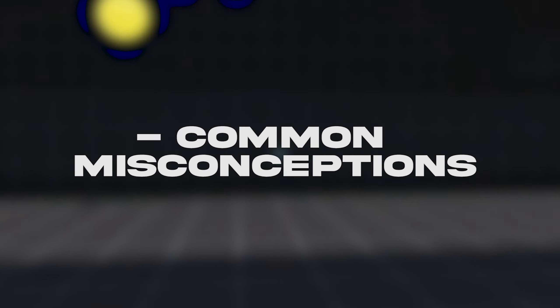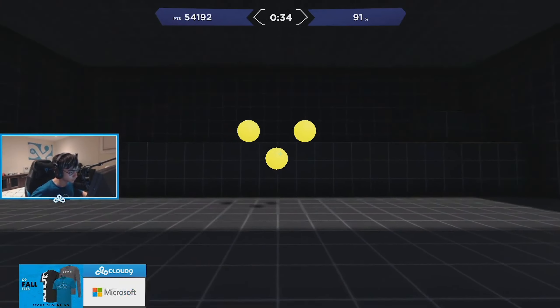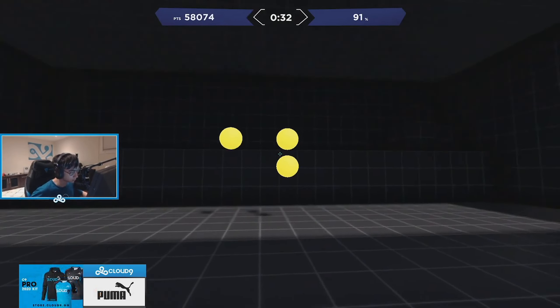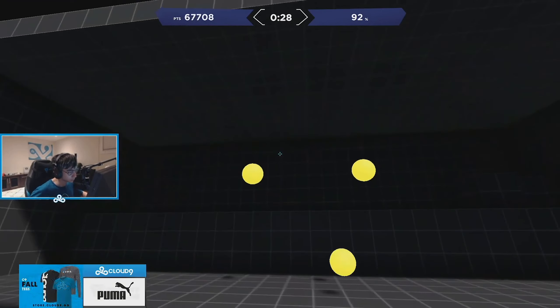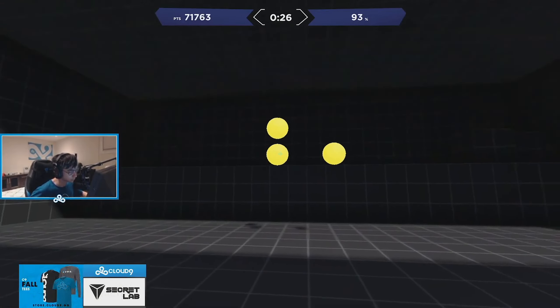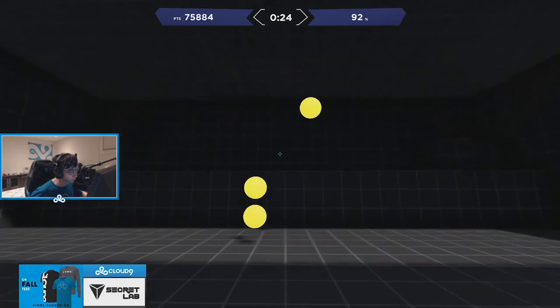I want to start off with some common misconceptions around aim in Valorant. First, as much as you don't want to hear it, gridshot is one of the least efficient ways to train your aim. We'll get more into this in the aim training portion of the video, but rapidly shooting static targets eight times the size of anything you'll be shooting in Val is damn near a waste of time.